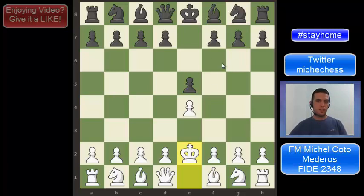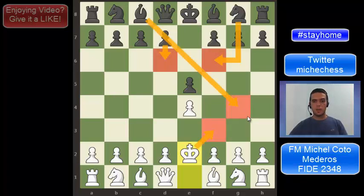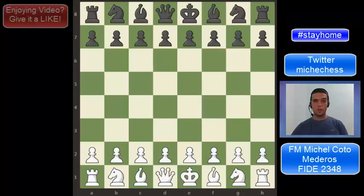Those are some ways to play, but it also depends on how black continues. For example, if they play Nf6 and D6, the plan with Kf3 doesn't make sense because there will be a check on G4 and we are losing the queen, which is very bad. So let's see what happened the first time I ever played this Bonecloud in a bullet game.